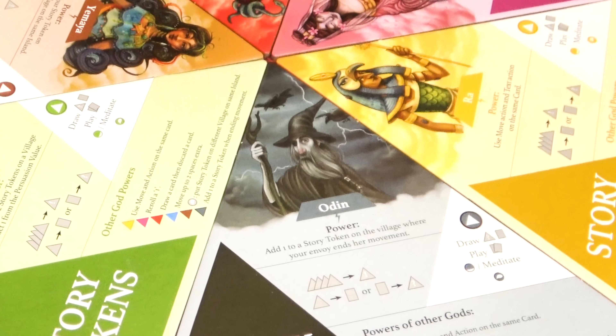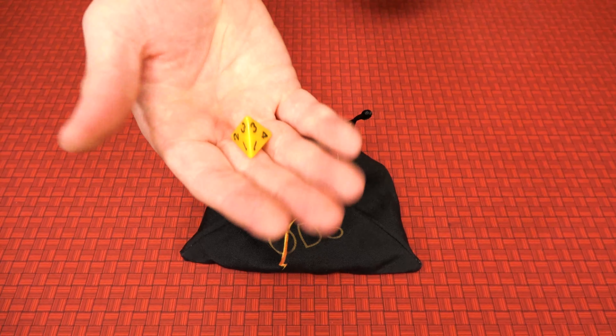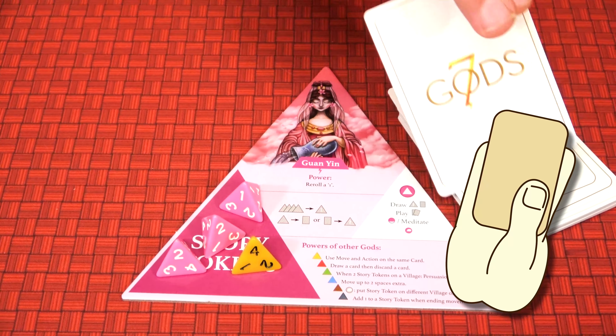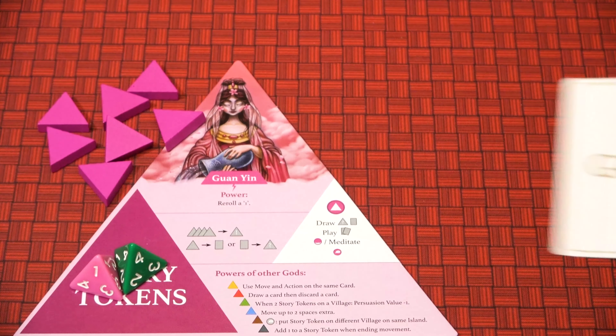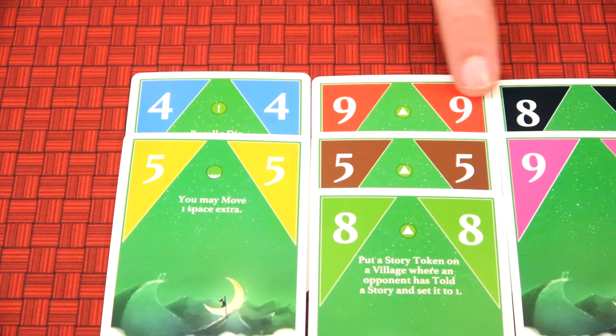The first player will be the player who picked a god last. First, the player will draw a random story token from the Well of Wonders and place it in their story token pool, and then draw a card. On their turn, a player may play a card to move.